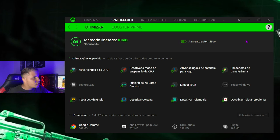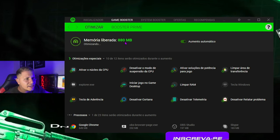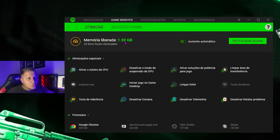Você vai clicar aqui em 'otimizar agora', e aqui vai carregar até as memórias que estão sendo liberadas — tanto da placa de vídeo, da memória RAM, etc. Foram 2GB de memória otimizados. Principalmente pra rapaziada que tem pouca memória RAM, isso vai te ajudar demais.